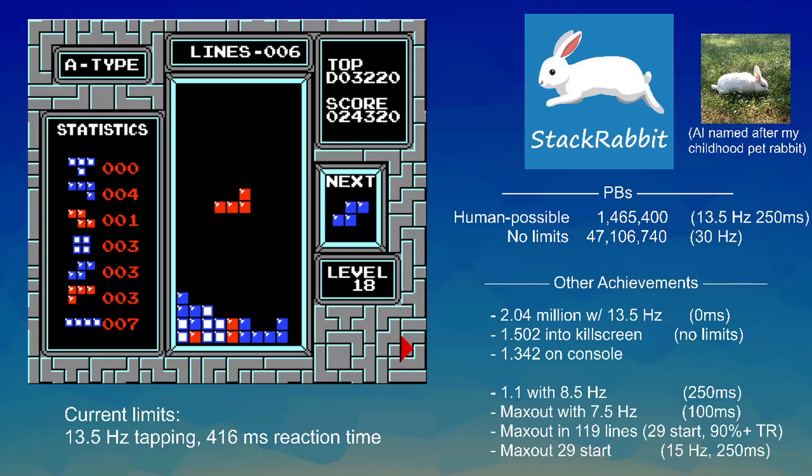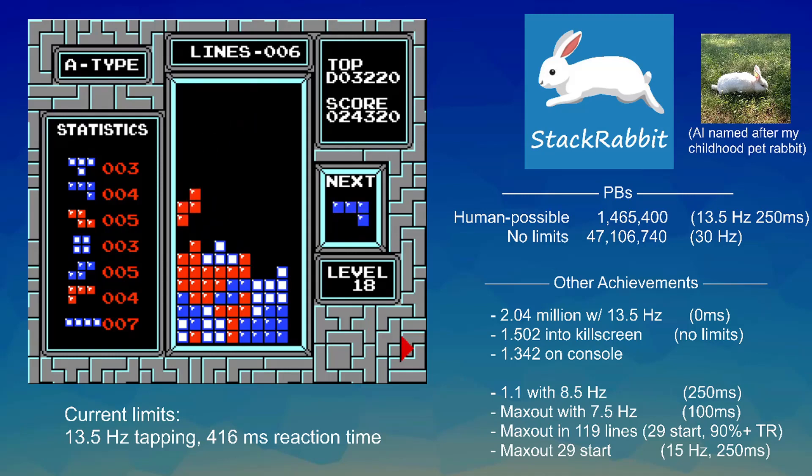Humans also have a little bit of extra time to think, so that's why there's a little bit more of a buffer. But this gameplay is very much doable for humans. 13.5 hertz is a little bit fast, but it's much slower than the top players who are setting world records.